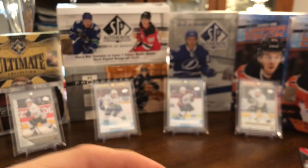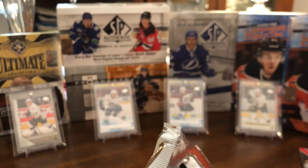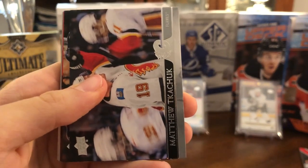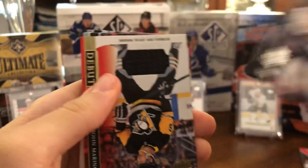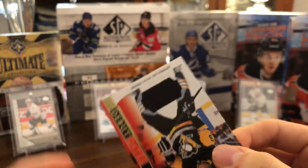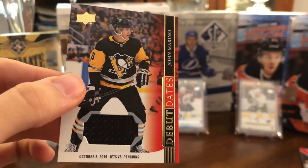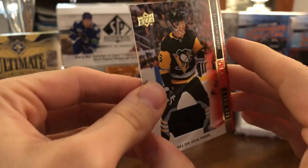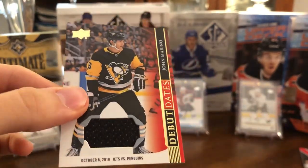In all my breaks we've been leaving Young Guns right to the end, and this is seemingly no different — there's not one in here. Matthew Tkachuk with some interesting blurred-out teammates, Nick Foligno, and we have a jersey! Debut Dates jersey of John Marino — October 8th, 2019 was his debut, zeros across the board — but Debut Dates jersey. The odds on that are 1 in 432, so that's like 1 in 2 cases — that's ridiculous.